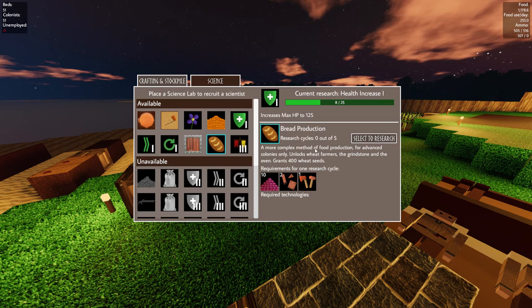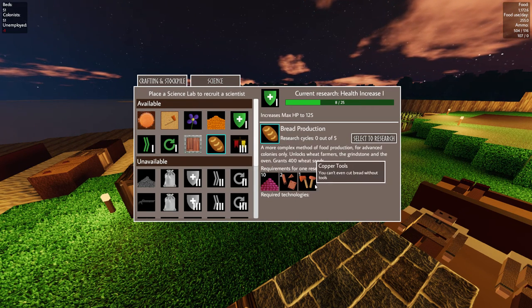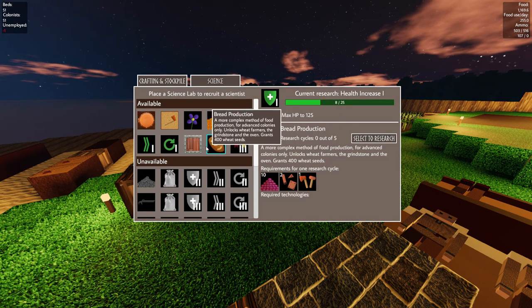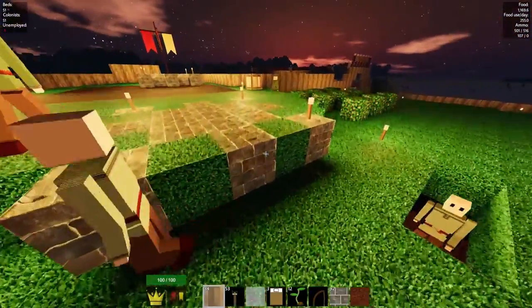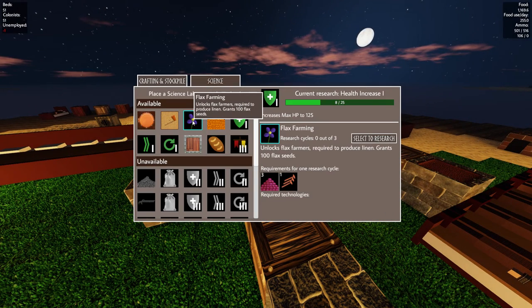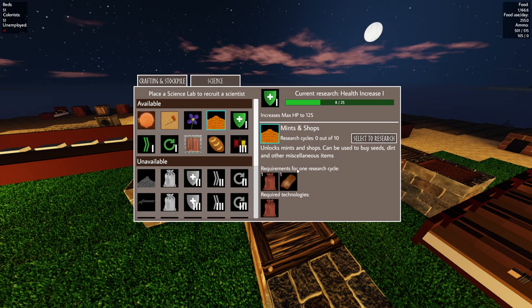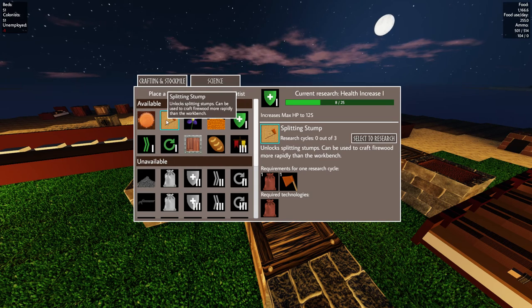If you start a new colony right now, you have to do this research again. It's really easy — it just takes some berries, copper parts, and copper tools. It's really simple, but it's going to help you get up to speed. You also have to do flax, mints, and shops — we haven't used those at all.